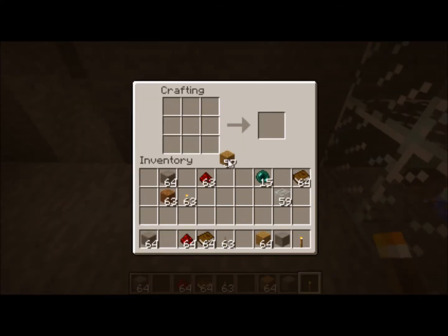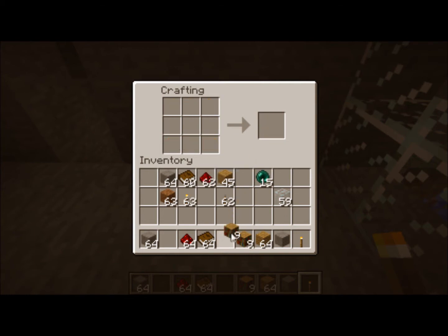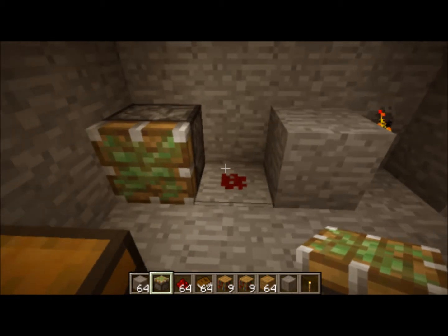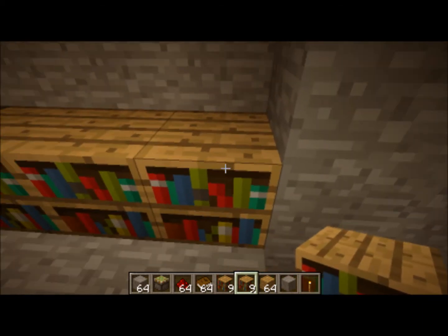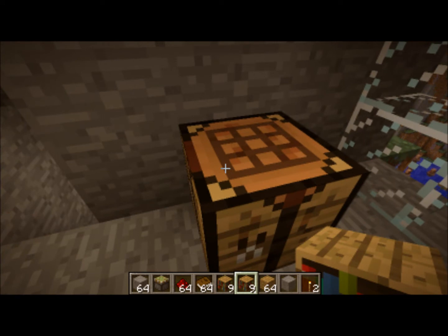Then we'll get a little more complicated with the hidden bookshelf lever. You're going to want to make a bookshelf, but the middle book is replaced by a lever, and you get nine hidden levers. Then for the hidden redstone, you make a bookshelf again but instead of a lever, you put redstone. So you've got your hidden redstone. Using your pistons, it carries the current nicely and you don't have any of that messy redstone wiring going everywhere exposing your secret rooms.